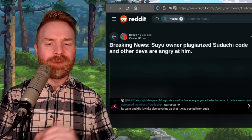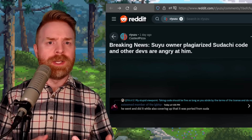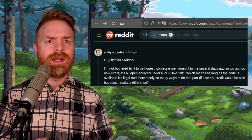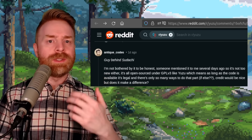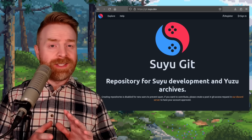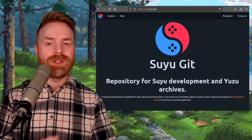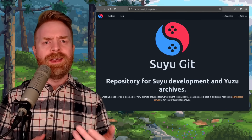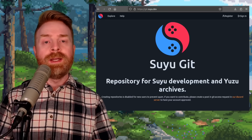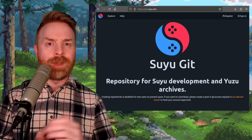Based on what I'm reading, the developers are mostly upset because Crimson Hawk tried to pass the code off as his own instead of admitting it came from Sudachi. The kicker — and why I think it's kind of a nothing burger — is that Antique, the person behind Sudachi, weighed in and said 'I am not bothered, to be honest.' So he basically doesn't even care. If I had to speculate, this may be the result of developers feeling pressure to get Suyu up and running quickly. Suyu is going to take time — the developers have to learn a lot of code, learn how Yuzu ran, and learn how to improve it. People are going to have to be patient.